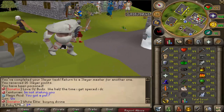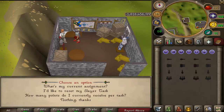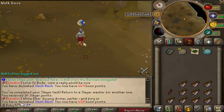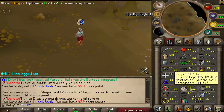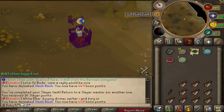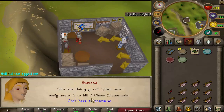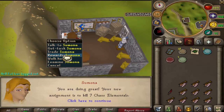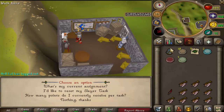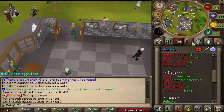New task: two slash bashes, nice and AFK. Finished that up, no dragon pickaxe but I don't really need it. Getting really close to 99 Slayer. New task: seven chaos elementals. You get skulled when you attack - I don't want to risk anything, I'll think about it.